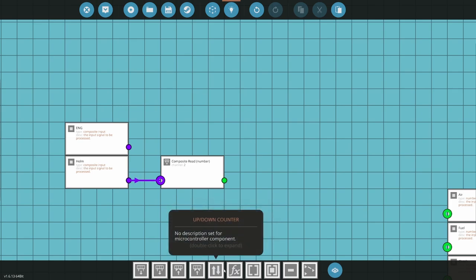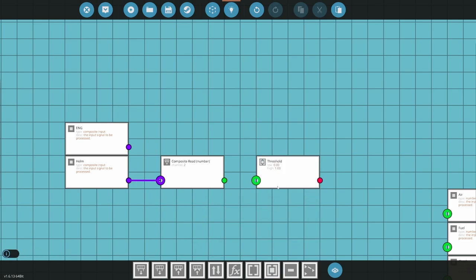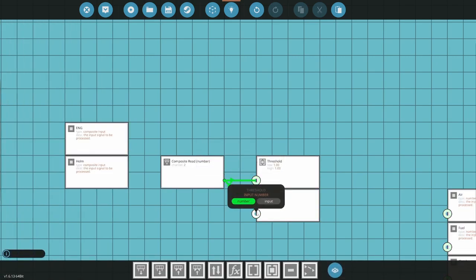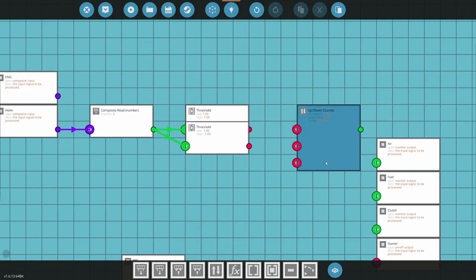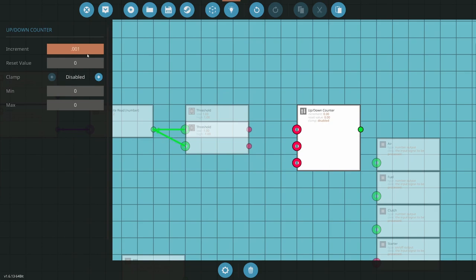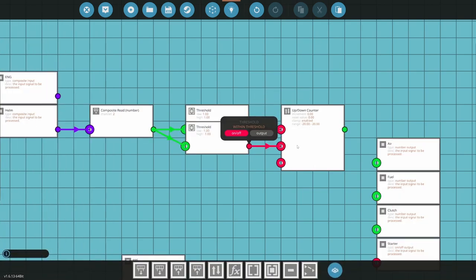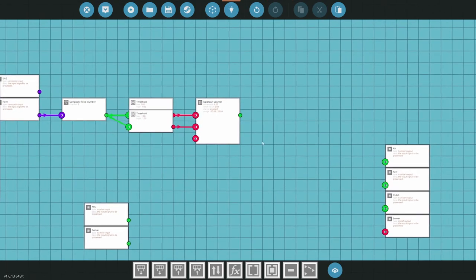Channel 2 is set to reset at 100% value. When I press the W key it's going to go all the way to 1, when I let go it goes to 0, when I press the S key it goes to negative 1 — it's like turning that into an on-off switch. Then I feed it into an up-down counter which will be my throttle. The increment is 0.001, reset value is 0, minimum is negative 20 RPS, maximum is positive 20 RPS, so it will automatically go into reverse.